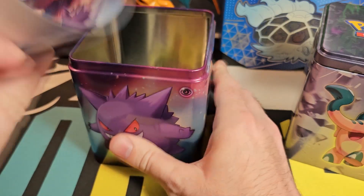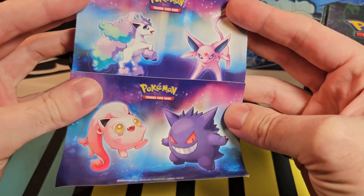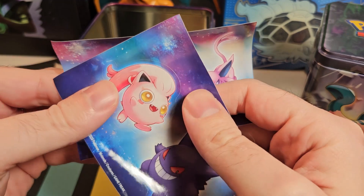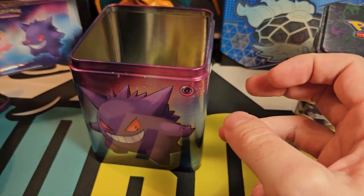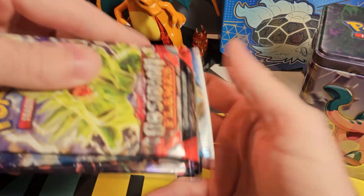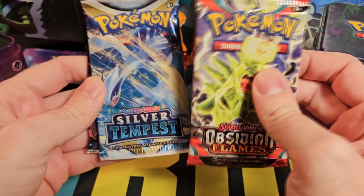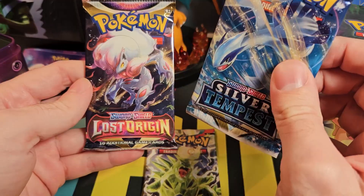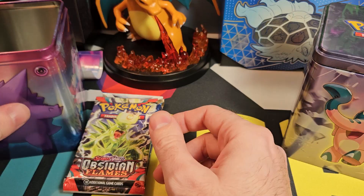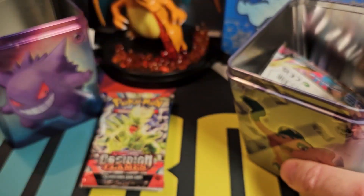So in here we have a sticker sheet — this is like the Pokemon from the outside of the tin. You get two separate sticker sheets. They're actually quite thin, not like the normal Pokemon stickers which are quite thick. Pretty nice looking all the same. So here are the packs you get inside this one: we have an Obsidian Flames pack, fitting because we have Obsidian Flames to add, plus Silver Tempest and a Lost Origin pack as well — old school. So let's put Team Gengar to the side and we'll open the other tin.